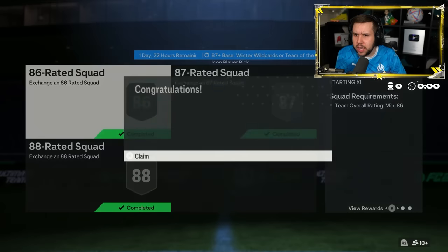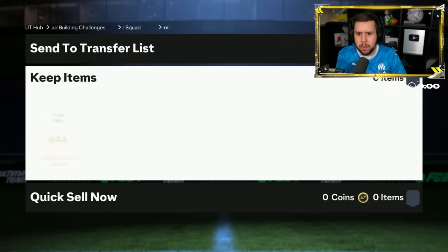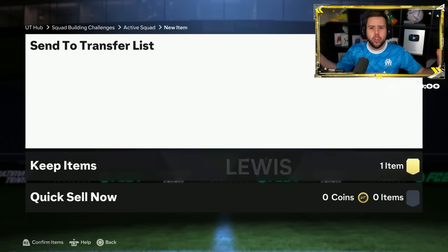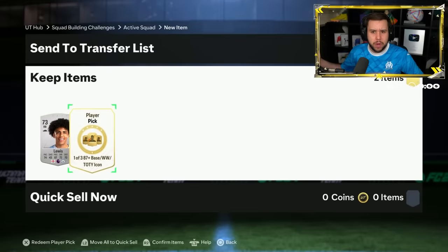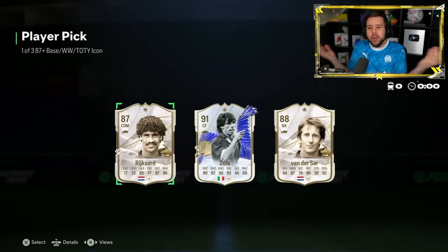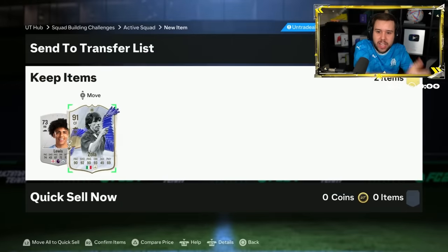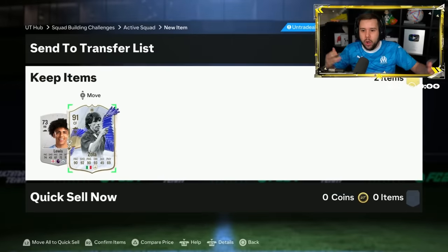Hold on - why is Carlos Alberto getting sent into an icon player pick? Why is Carlos Alberto just being sent into an icon player pick? What's happening here? Rico Lewis next to it as well. Carlos Alberto in, Team of the Year Zola out. Fair play.